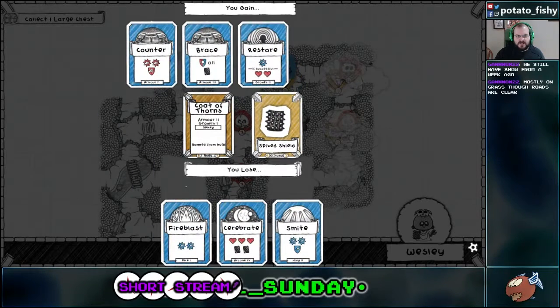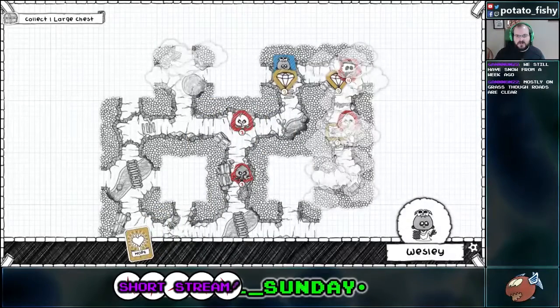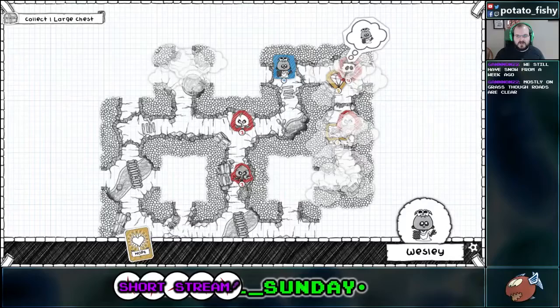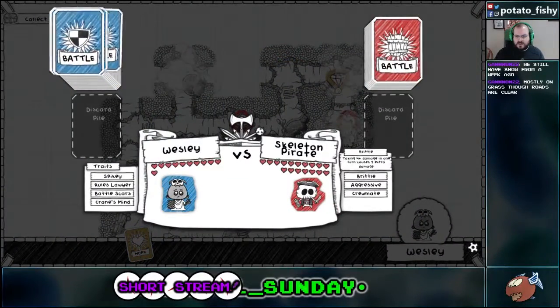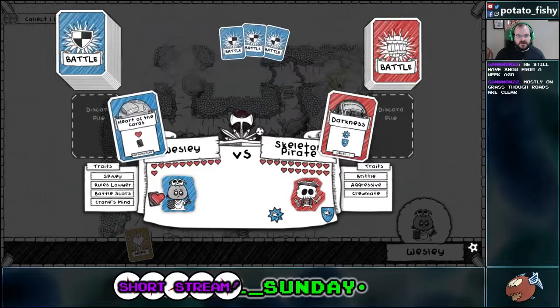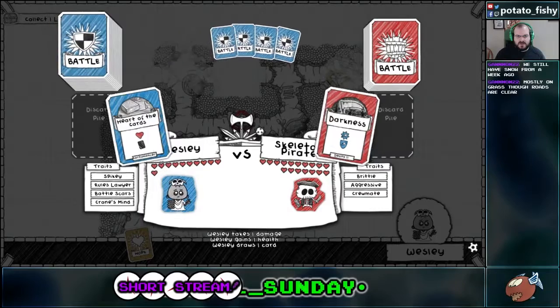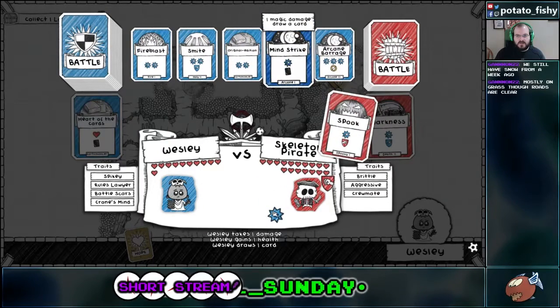If we get anything interesting. This would give us more growth, but we would lose Cerebrate. So we're going to take gold once more. So he's brittle — taking one turn causes two extra damage. Aggressive. Then we will Heart of Cards, and then Mind Strike.